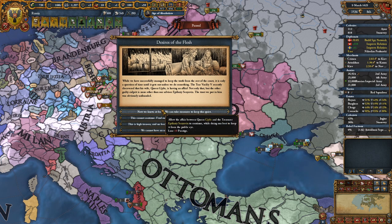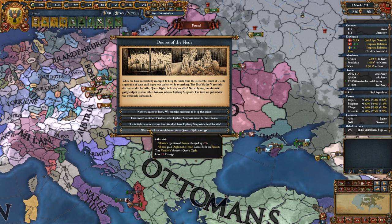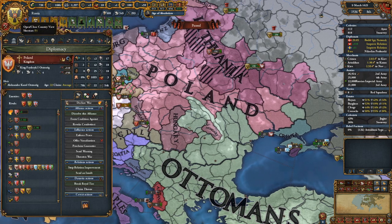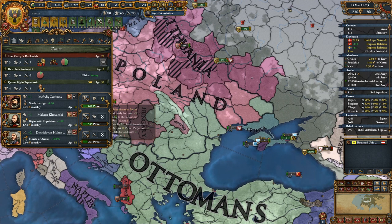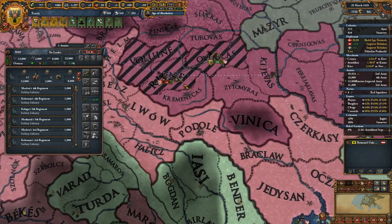An event fires — Desires of the Flesh. Options are: lose 10 prestige and 200 ducats with unrest going up, or a divorce losing 15 prestige. We'll just take the small bit of unrest. We did lose a ruler which really sucks, but at half cost I'll take it. We're at 9 admin points because we're spending one on a policy — not a huge surprise. I guess we're going to fight this army.